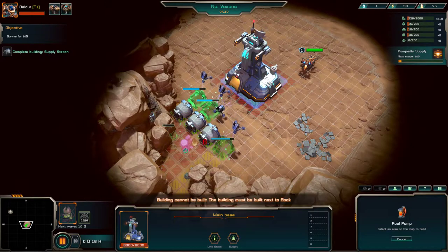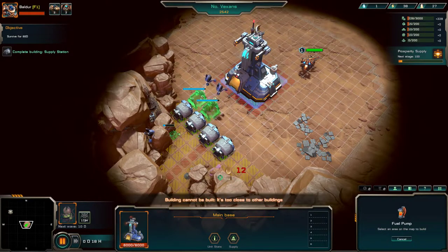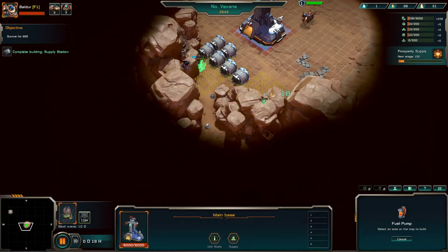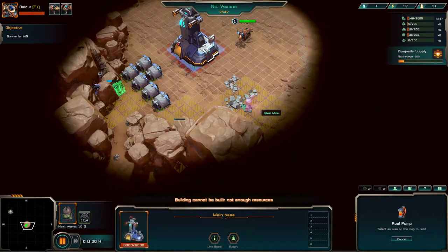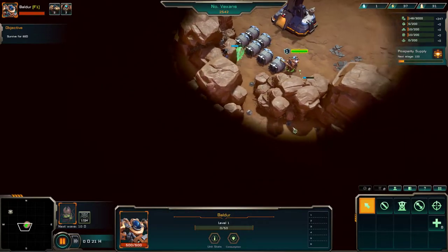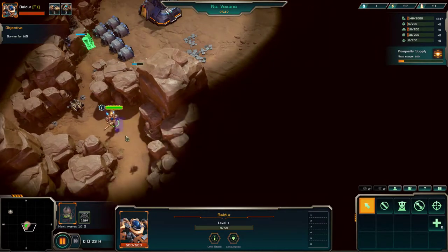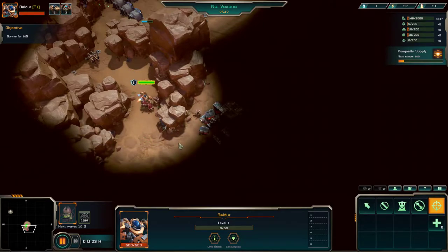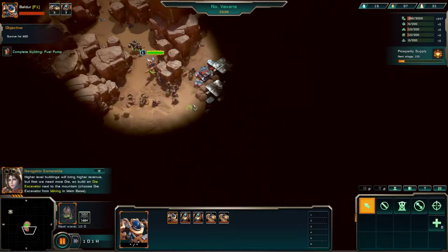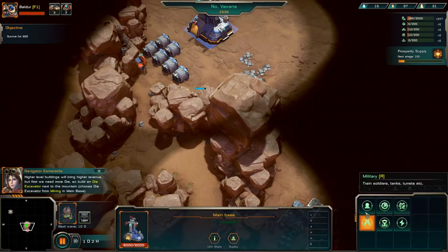Holy fuck. They tell me how they get money. You can still build them next to the other one — that's nice. There's a hole in the mountain there. We need to scout it out. We need fuel, we need supply. Is this going to be good here or bad? Bad end. Higher buildings bring more revenue, but first we need more stone. Select your main base and build an ore excavator on the side of the mountain.